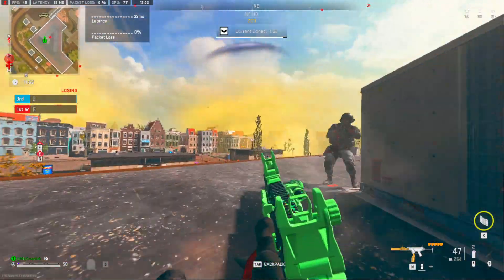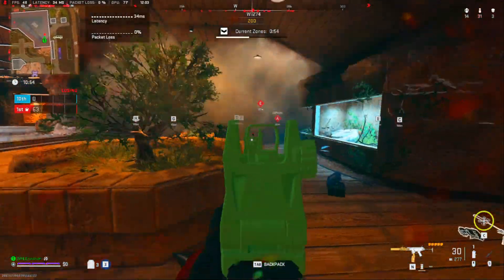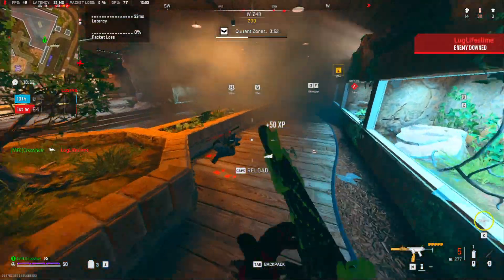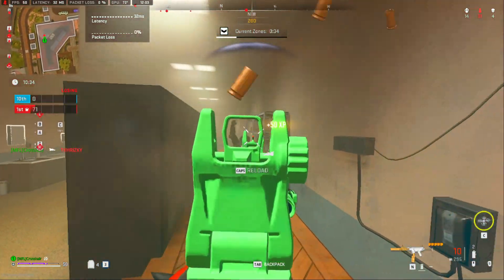Next up we have the ISO 9mm. This one has really good TTK up close, up to about 8 meters, then it drops off. But it has really good aim down sight, sprint to fire, movement and stuff. If you watch these clips, we'll get to the build here in just a second.